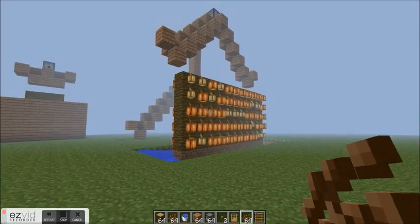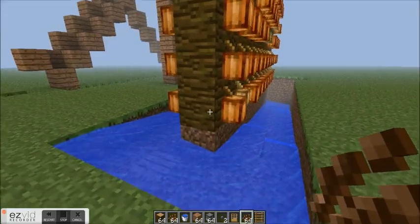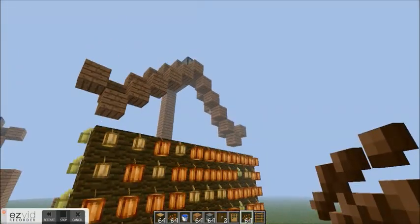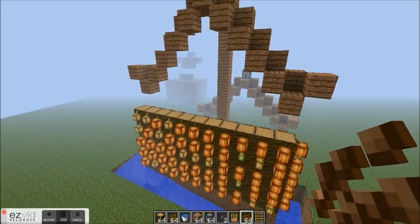This is Minecraft Maximizer. Today I'm going to show you my semi-automatic cocoa bean farm. The semi, of course, being that you have to plant the cocoa beans yourself on these jungle logs. And the automatic part being the harvester, which is my own design. You can't find it anywhere else.